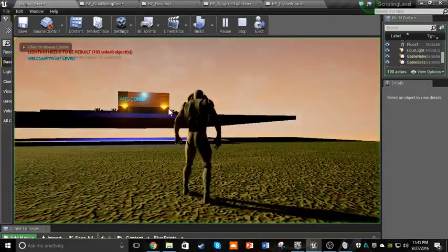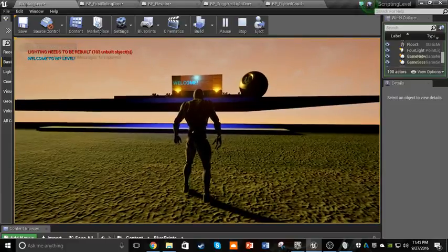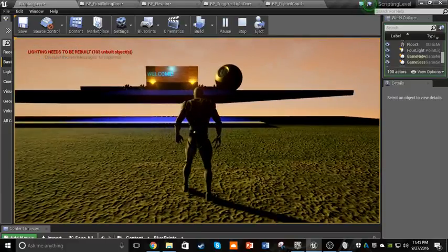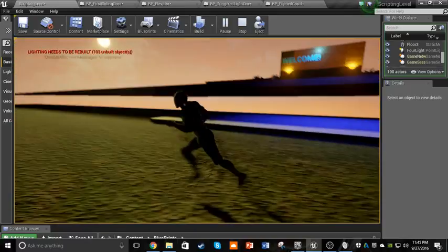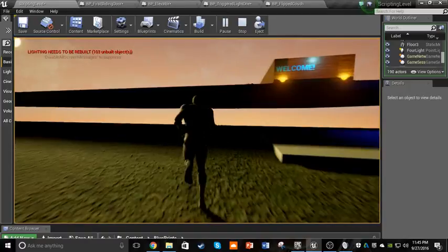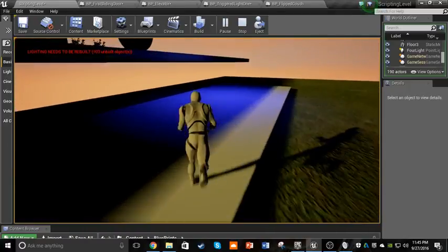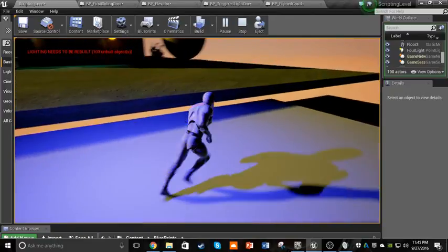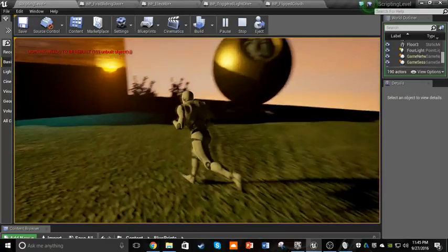We'll go ahead and hit play first. As you can see, you have some introductory text at the top left corner that shows 'Welcome to my level.' Every time the player comes in here, they'll see that text. We have a platform here, as well as another part of land there. The player can't just jump on here, so they'll step on this platform and set off a trigger that will raise up this little elevator, allowing them access to the rest of the map.